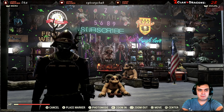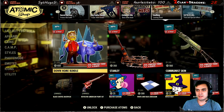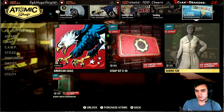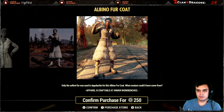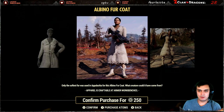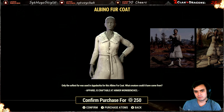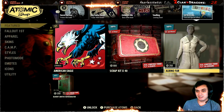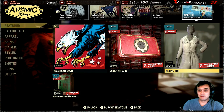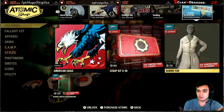Alright, let's navigate to the atomic shop and see what we got today. Scrolling to the last section, we have the Albino Fair outfit. I wonder why they're showing this on a male character because it looks like it's for a female character. It is at a 50% discount, so if you're collecting outfits you might want to grab it — it costs 250 instead of 500.